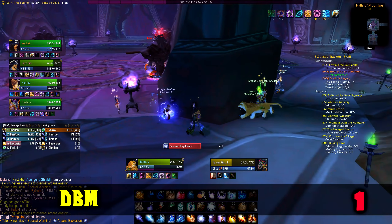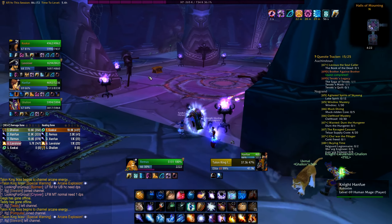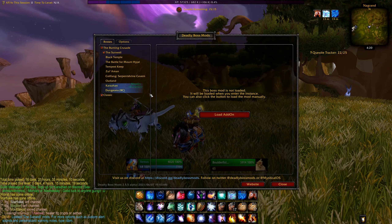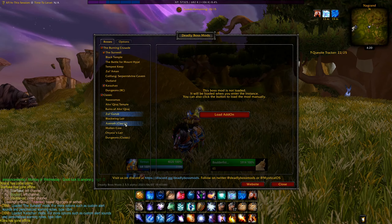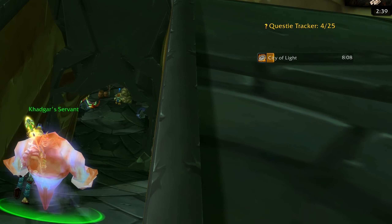And finally, Deadly Boss Mods — very good to have so you know when the boss is doing their mechanic so you can stop your one-button rotation and move out of the fire. Most bosses are pretty easy, but it's still useful to keep track of what the boss is doing, track kills and wipes in dungeons and raids, and see the fastest time and a watch timer for how long content takes.